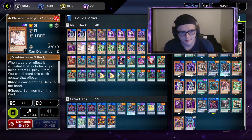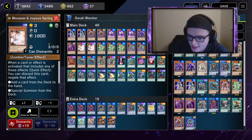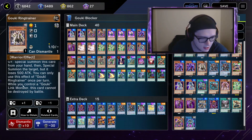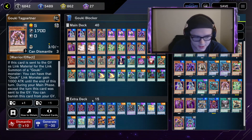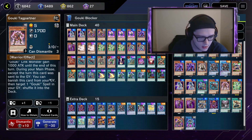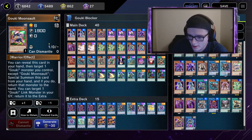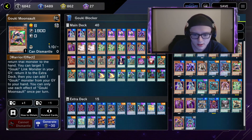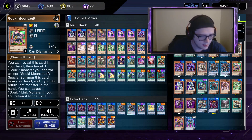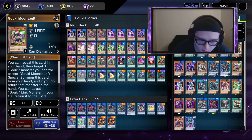Pretty much all the Goki cards I play have that search effect — some of the Gokis don't. This one only lets you add a Goki spell, and this one only lets you add a Goki monster, which is okay. Goki Moonsault is pretty good though — you don't really need that one.